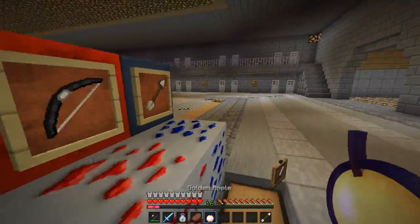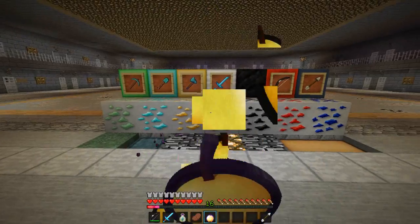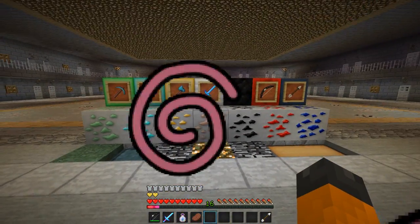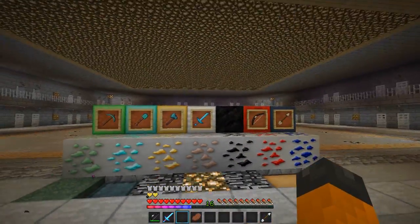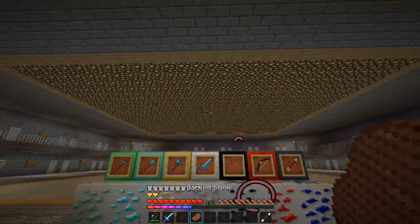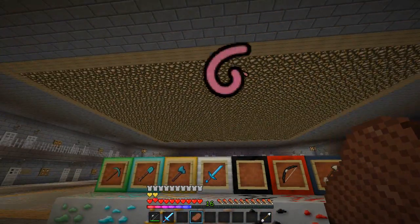I'm going to eat a golden apple to show the effects this texture pack has. If you can see, we have the little squiggly lines, which I think is awesome. And the XP bar — if you look at it, it is rainbow coloured. There's probably loads of other things but I'll keep this short. There are also particles when it rains, so that's all good.